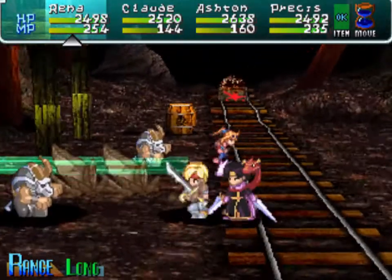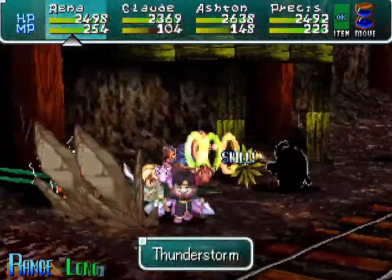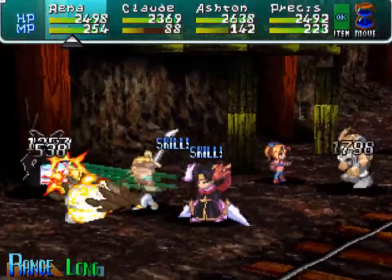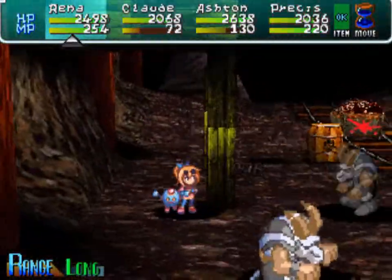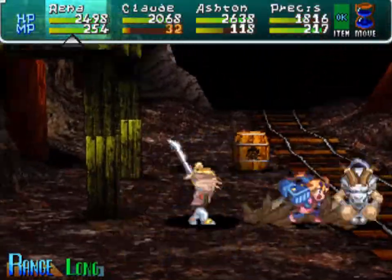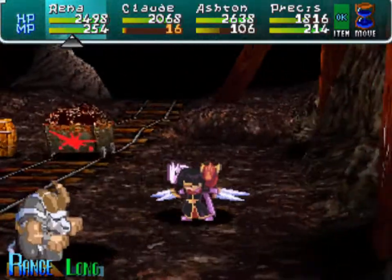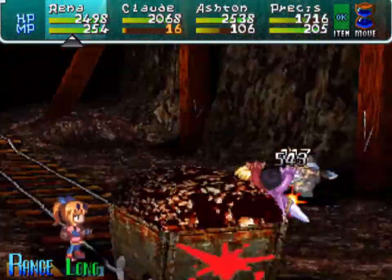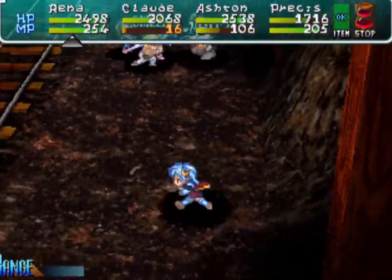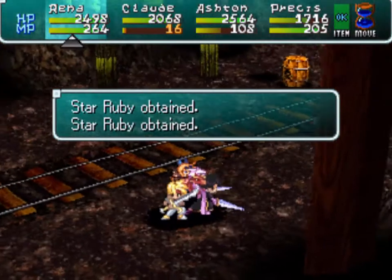At this point we've gotten powerful enough that we're just waiting. There goes Parabola Beam being hit. They have quite a bit of HP, but you just don't have to worry about them because you're doing so much damage and hitting so often — as long as the AI is not being stupid, they're usually pretty good. They dropped star rubies — sure, why not.